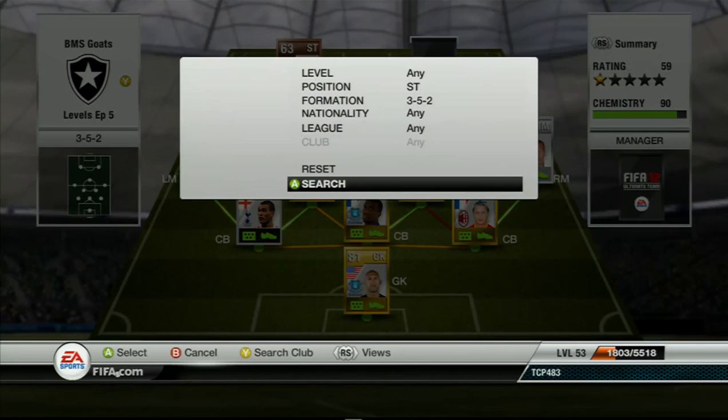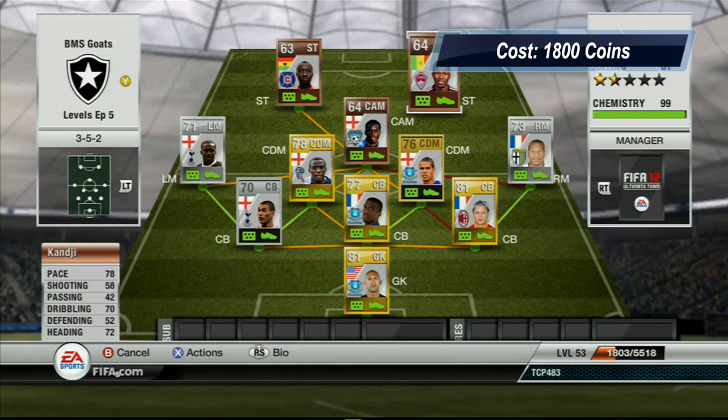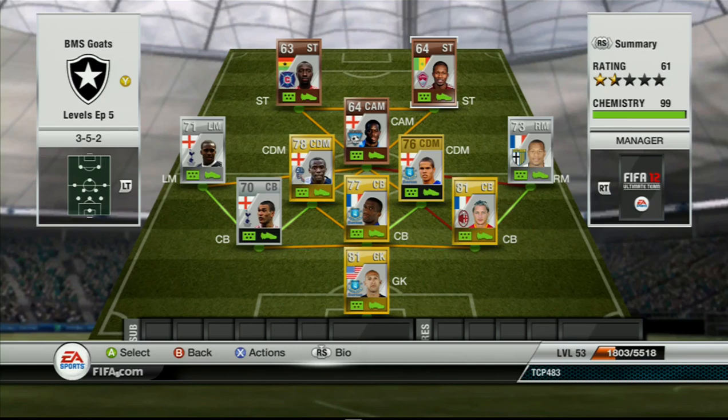And finally the striker — you guys should know who it is — it is Kanji. I had to get him in this squad and link him up with Odoro. He's a 4 star skiller with 78 pace, 58 shooting, 42 passing, 70 dribbling, 52 defending and 72 heading. Basically the best way I can describe this guy is the bronze Ibrahimovic — he is that good. His skill moves are so fluid, his shot is a lot better than 58, and he's got a great long shot. Definitely pick him up if you haven't tried him yet.